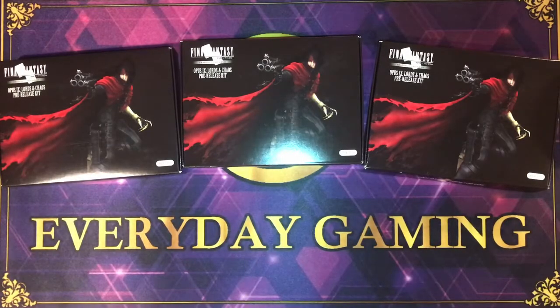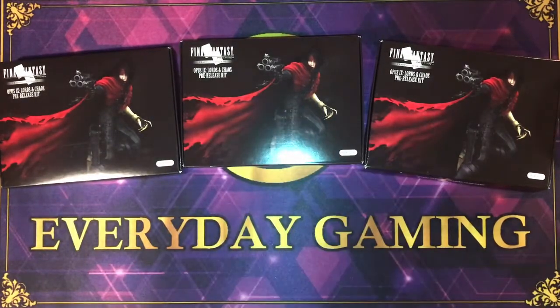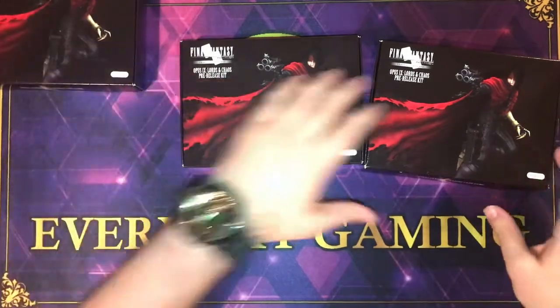Hey, what's going on YouTube? This is Dan with Everyday Gaming. Today I'm bringing you a three pre-release kit opening for Final Fantasy's Opus 9 Lords and Chaos. Each pre-release kit comes with six packs, a promo card. The promo card in the pre-release kit for Opus 9 is Vincent, and it also comes with a pack of chocobo sleeves. So with that I'm going to open all three. Let's start with the first one.